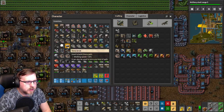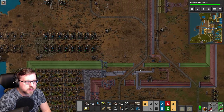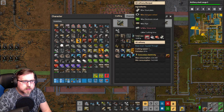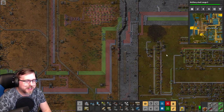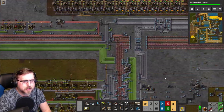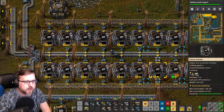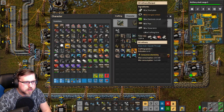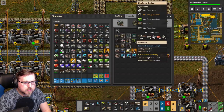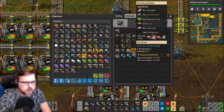No stone bricks. I don't know if we have any in the system either. How are we not already making refineries in a mall? We could just come over here and grab bricks. Two, four, six, eight, twelve — twelve, fourteen, fifteen, sixteen.